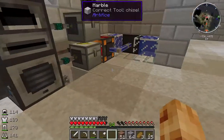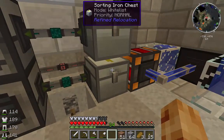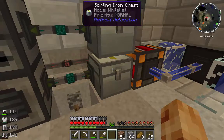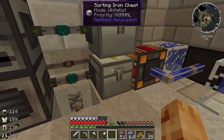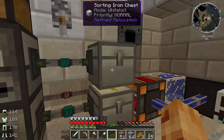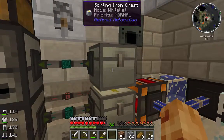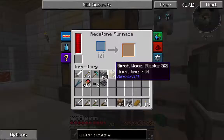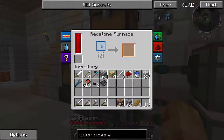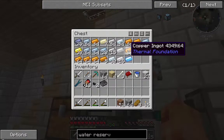Basically the pulverizer takes ores and pulverizes them down into dusts, which get collected over here. Then this item conduit automatically pulls the dust out and stores it in this sorting iron chest - a refined relocation storage unit. Pretty much anything that gets pulverized gets pulled out and stored in this chest. The chest above it is another sorting iron chest, but I have it filtered so that only dusts get stored in that unit. The dusts get automatically pulled out via the item duct and come into the redstone furnace, where they get smelted into ingots which then get stored in the chest above it.